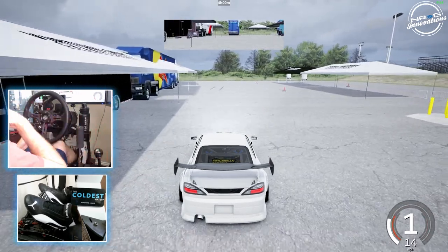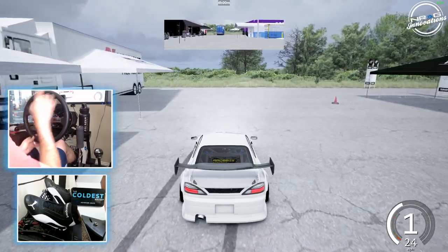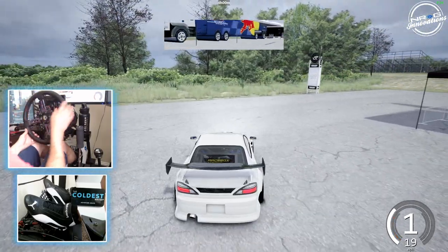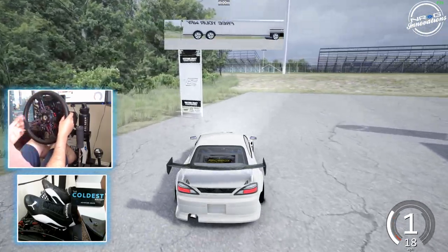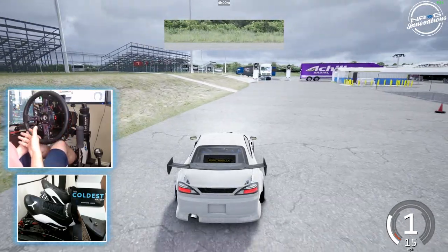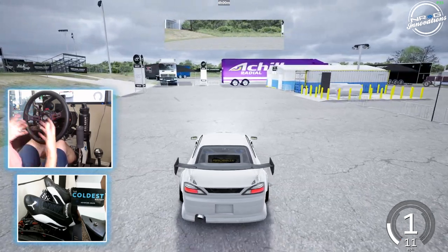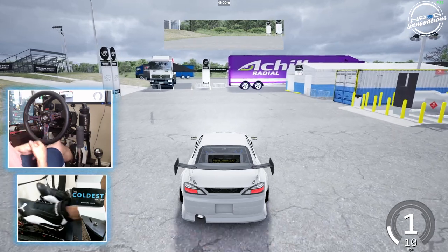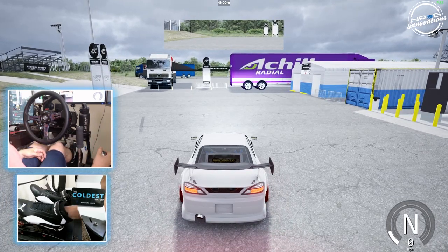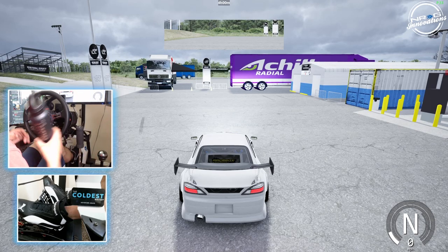Hello and welcome back to the channel, I'm Evil Rabbit. We are in one of the new ProSpec Drift Cars — this is the beta version that I released to level tier three and higher Patreons for them to test. We're here at OSW 2020 BDC track in a public server for the Patreons that have the beta cards. Make sure you follow me on all social media, links found in the description box below. Big thank you to Coldest Water for sponsoring another video here on the channel.